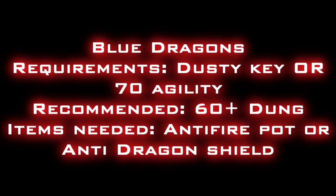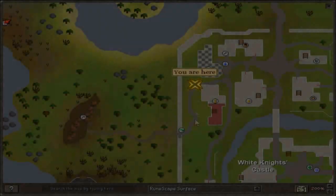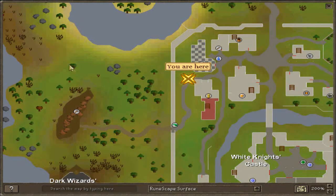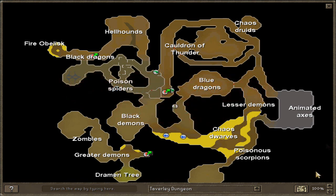Next is blue dragons. The requirements are the dusty key or 70 agility. I'd highly recommend getting 60 dungeoneering though. Items needed: an anti-fire potion or an anti-dragon shield. These are located west of Falador in the Taverley dungeon. If you've got 70 agility, it's a lot easier and will be quicker cash.